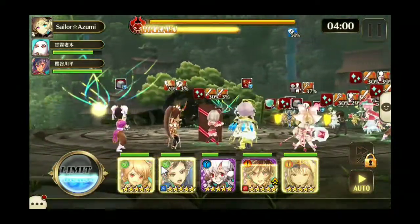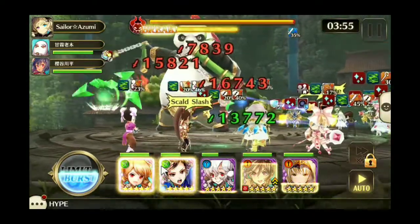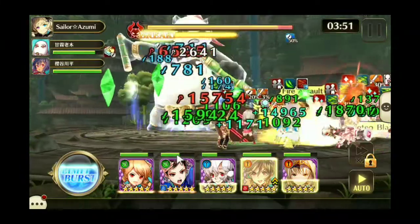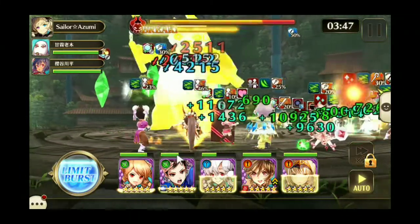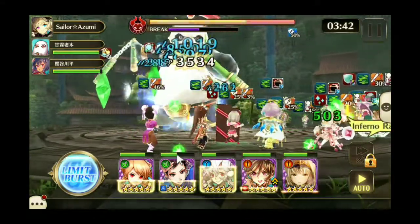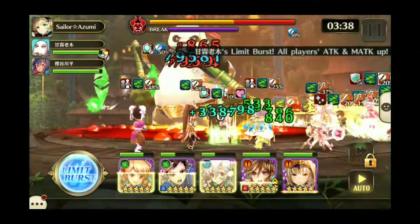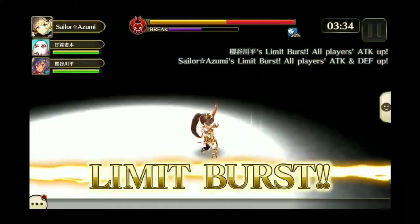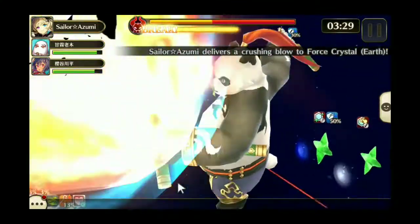As far as the panda goes, he targets the enemy with the lowest HP, so whichever character has the lowest HP is who he's going to target the most and apply earth wound effects to. He also applies sleep with his auto skill to Seer, Therian, and Elves. You'll notice Balder falling asleep sometimes, but it's not really a big deal because the panda is going to die before it becomes an issue.